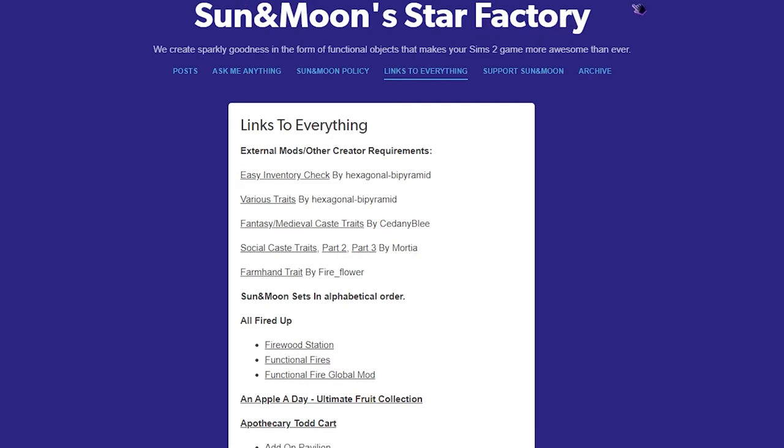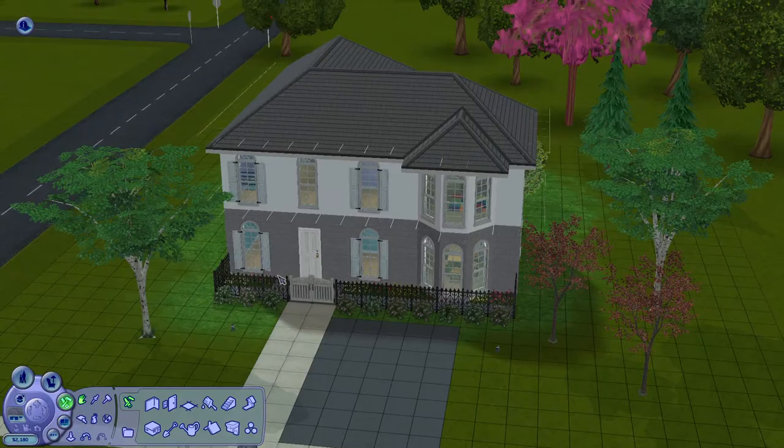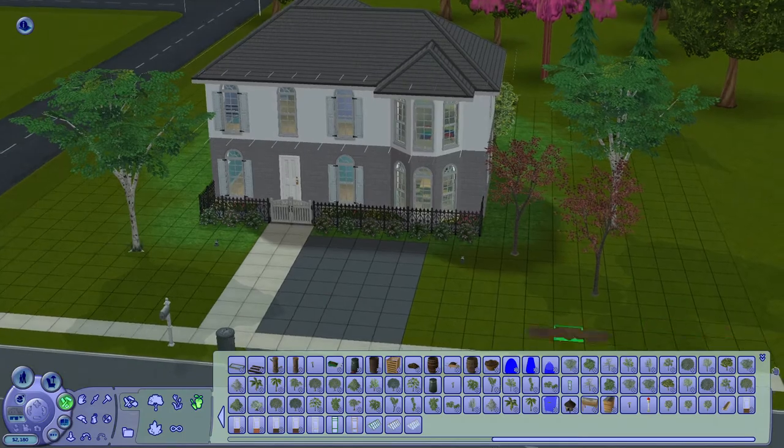You just have to download this mod. In order to do that, go to the Sun and Moon Star Factories Tumblr account, then go to the master post — which I'll link down below — and grab the link for the collection. Then install it just like any other CC for The Sims 2: just put it in your Downloads folder in The Sims 2 folder. Now you can go to your game, into Build Mode → Garden Center → Gardening, and there are your trees.